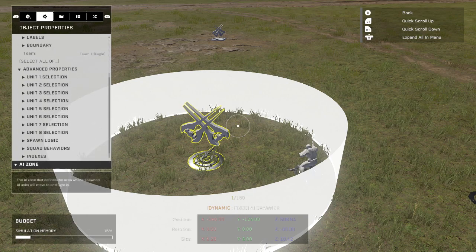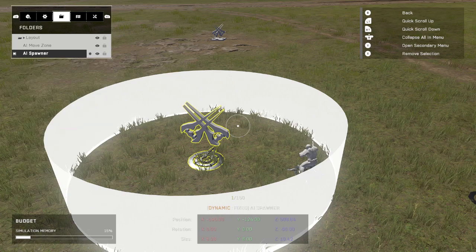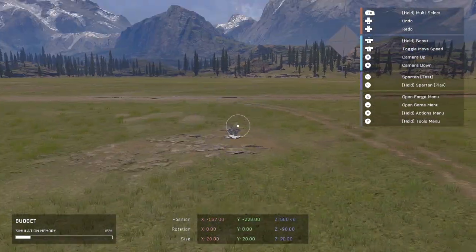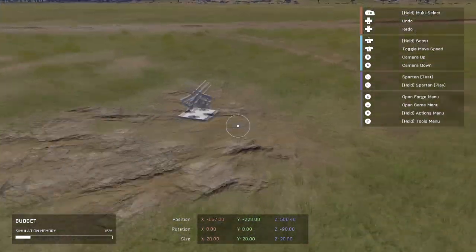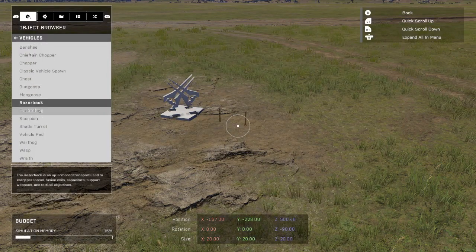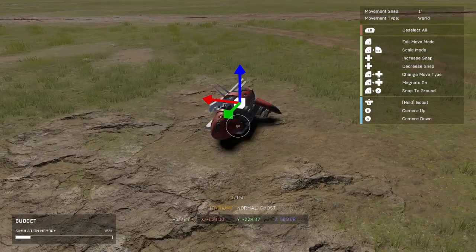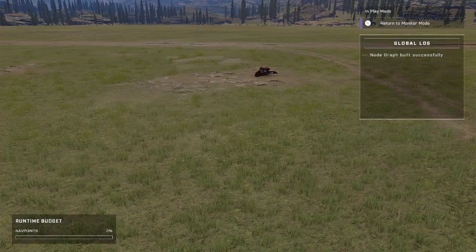I'm not even going to turn it on to be spawned by script because I'm not going to do that. For the AI zone, we're going to make sure that it's the one we have set down — I'm not going to name it, but you probably need to, since we only have one on the field. And then lastly, you're going to want the vehicle that you want them to drive to be placed down inside this move zone. So we're going to put a ghost, and that should just about do it. We can spawn now and it will work just fine.